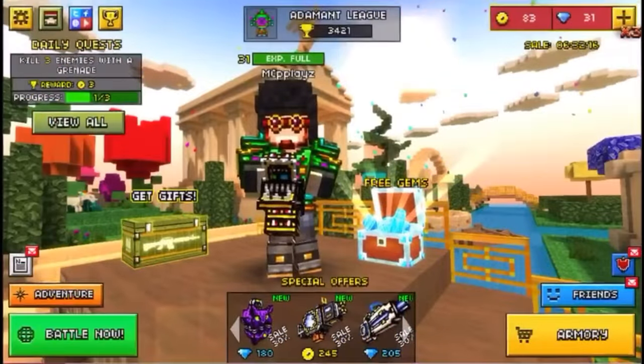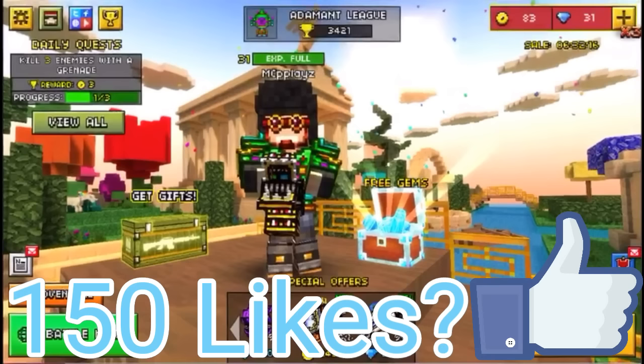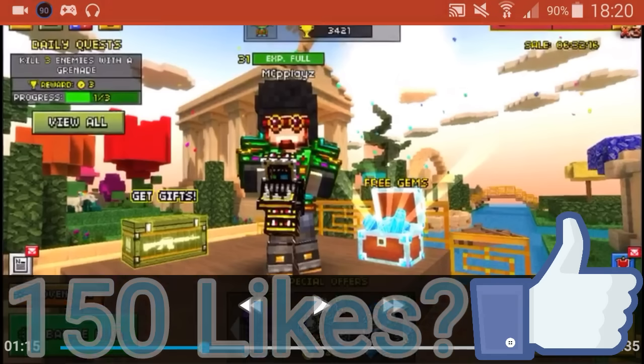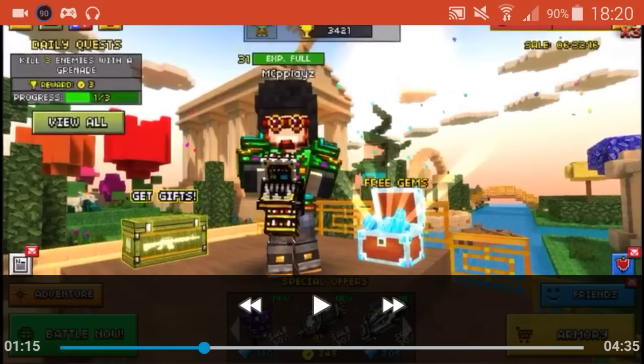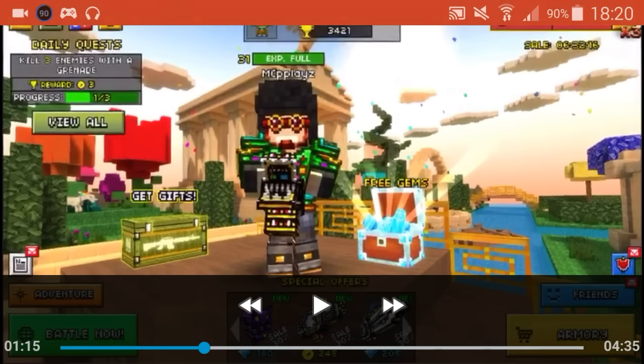Hey, what's up guys! Today I'm showing you the best free unlimited gems glitch on PC in 3D. What you have to do is go to this box and the free gem chest where you can get free gems. I'm recording this on video so I have to stop sometimes.